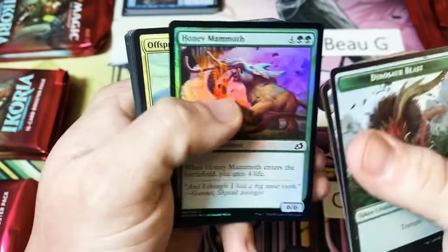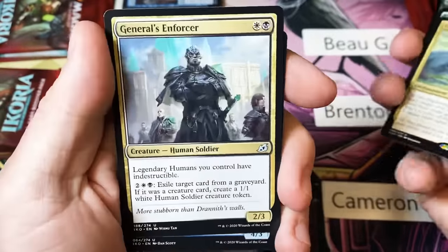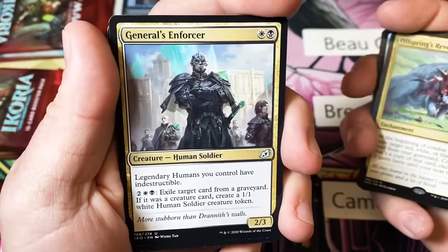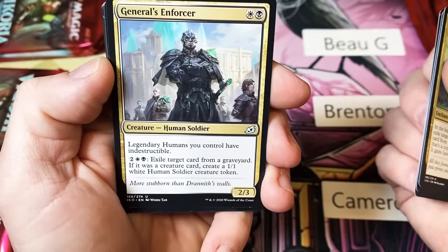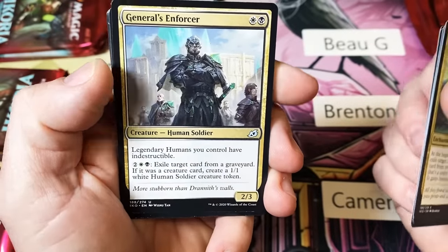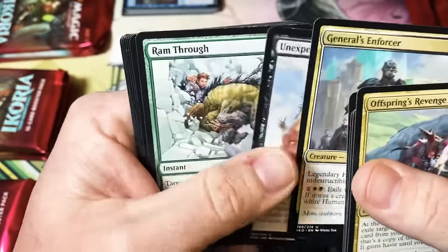A Honey Mammoth with an Offspring's Revenge. General's Enforcer — this is a neat card. Legendary humans you control have Indestructible. I wonder if they made him to go with General Kudro.